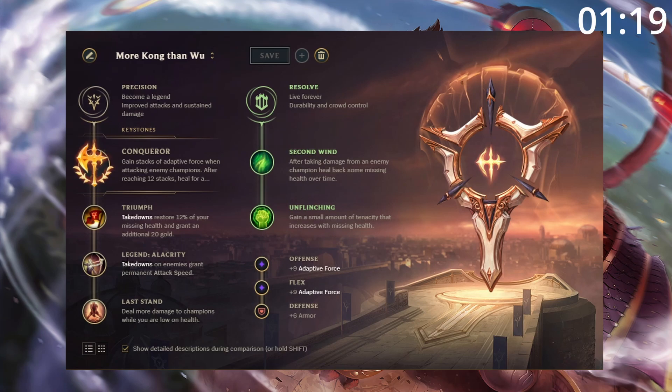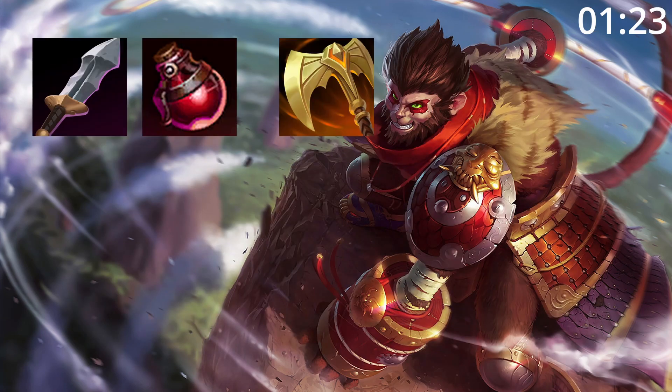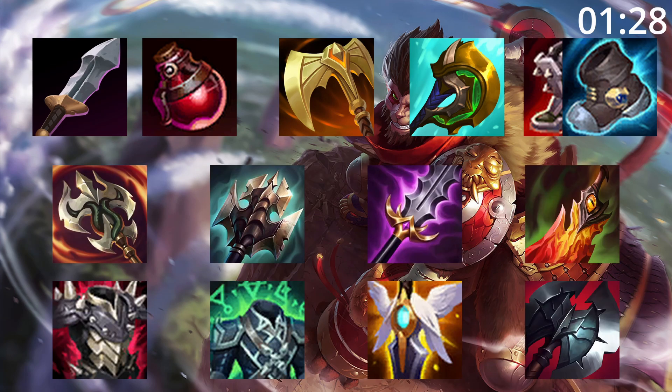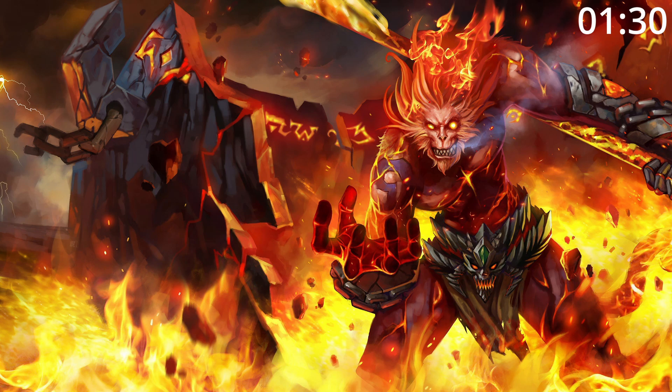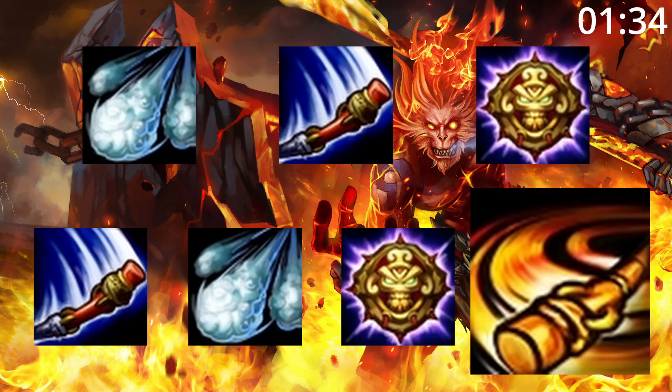For masteries, go for this — it lets you play like a bruiser. For build order, start blade and pot. I'm a big fan of buying an early tier mat before getting Divine Sunderer and tier 2 boots. Follow this up by buying any of these as you need, then finish up by buying any of these. For skill order, start E, then Q, then W, before maxing Q, then E, then W, taking ult whenever you can.